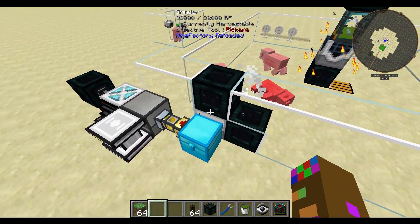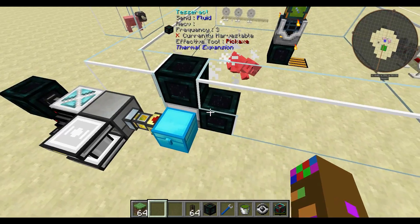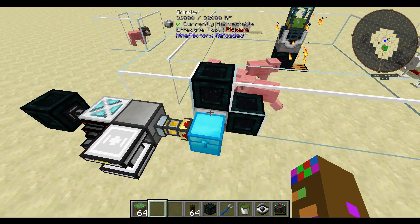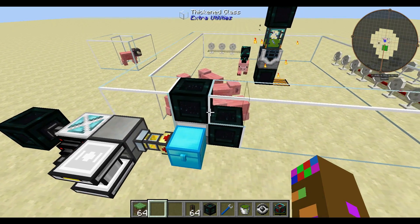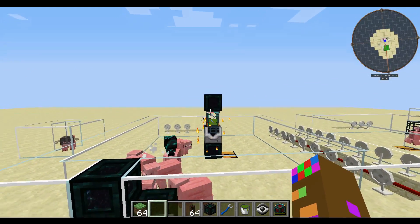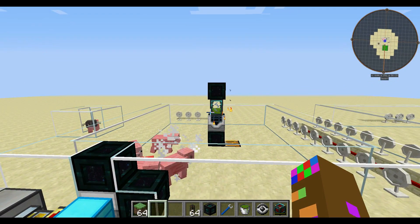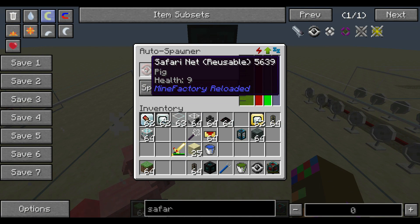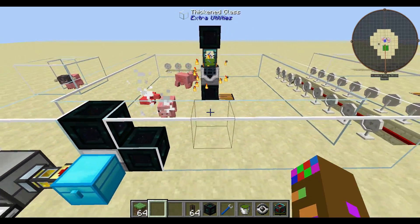This one is just a mob grinder with a grinder and an auto spawner — both Mine Factory Reloaded machines. The grinder utilizes energy to kill the pigs and obtain their drops, puts them in this chest, and also creates mob essence. You don't need a Tesseract; just a fluid duct or something to move it. For the auto spawner, you need a reusable safari net — capture a pig, put it in, supply energy and mob essence, and you're set.